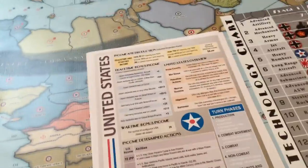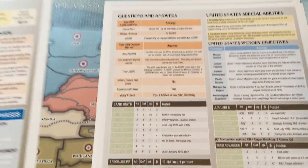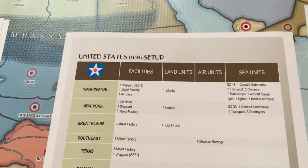That's a look at our map. Let's take a look at some of the other things that come with the game. We have reference sheets — each of the major powers has a reference sheet. It has a build chart with all the different kinds of things that you can build, and it also has setups telling you where to put things when you start the game.